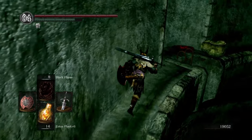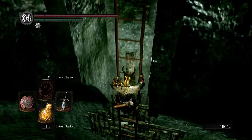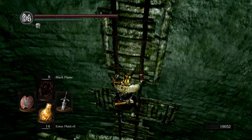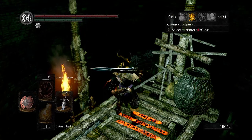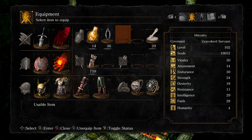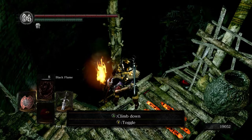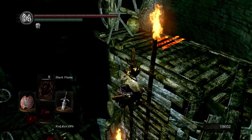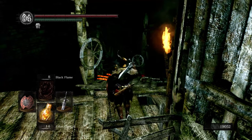Let's just start getting back into it. While we're here, I figure something we can do is let's actually try out our red eye orb, see if we can do an invasion. I guess I'm not allowed to here. Well, we tried. Either way, we will press on like normal.